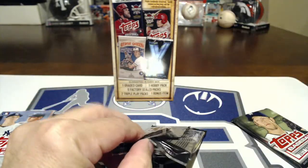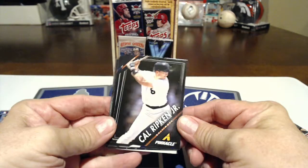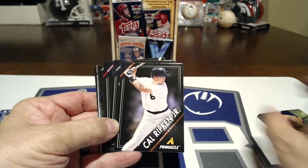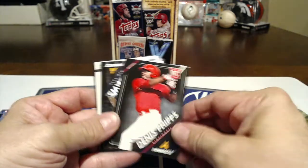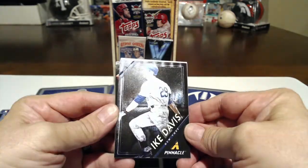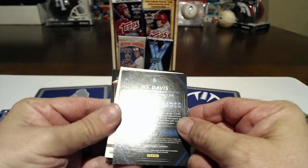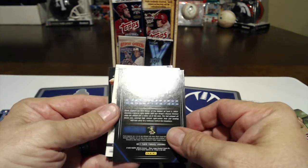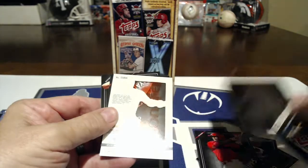Let's start with the old one. I have a Mike Trout triple play but these Pinnacles are just basic and cheap looking. Cal Ripken Jr - I'll put it in my Ripken PC. Cano, Dennis Phipps, Ike Davis - that's kind of cool. Holy cow, that's a backwards card - that's a boomer! New York Baseball Club - is that the Yankees or the Mets? Kind of looks like the Mets. That's cool looking.